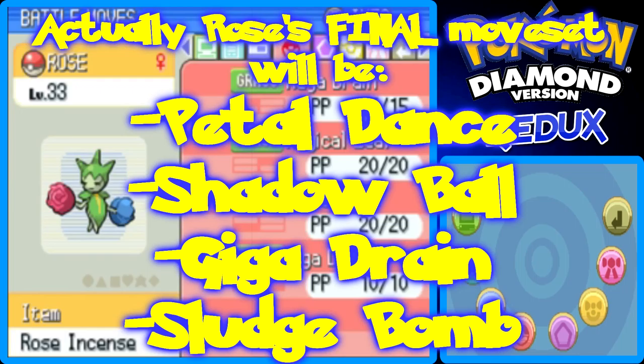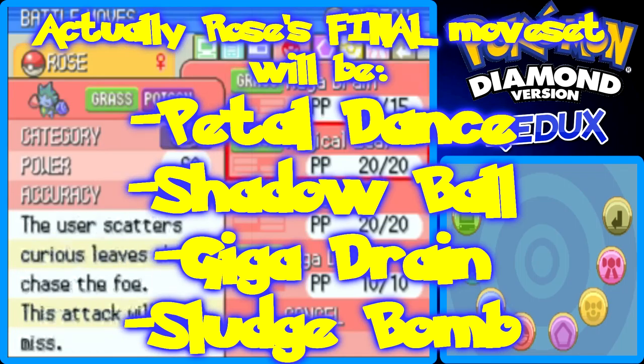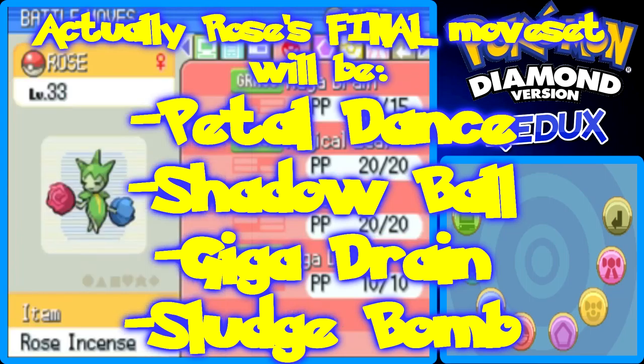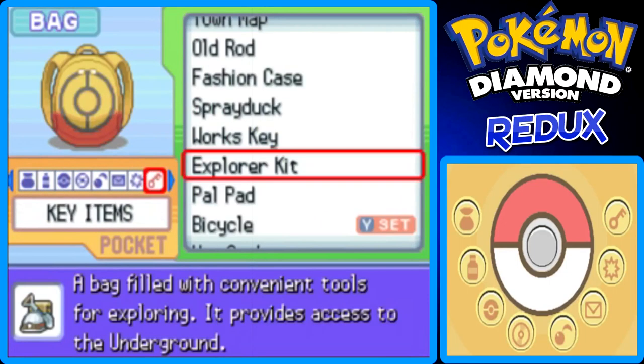So I actually just chose to teach Rose Magic Leaf instead. Its final moveset will be Giga Drain, Poison Jab, Magic Leaf, and Petal Dance. I got rid of Return because it wasn't really doing me much good — it wasn't that powerful. It may have had to do with Roselia maybe hating me a little bit, since Return's power is based on how much the Pokemon likes its trainer.